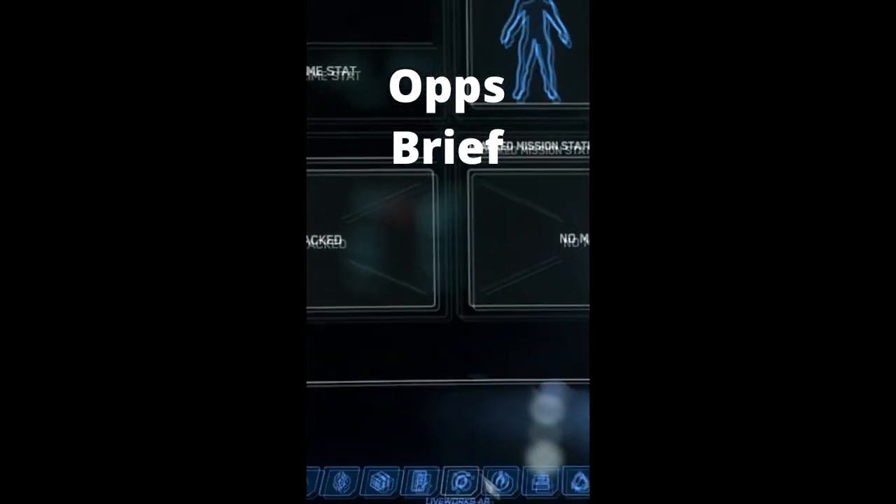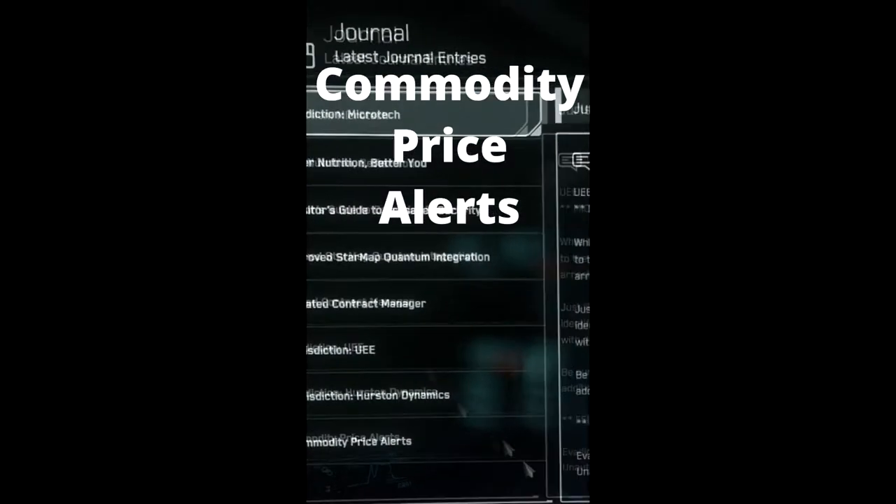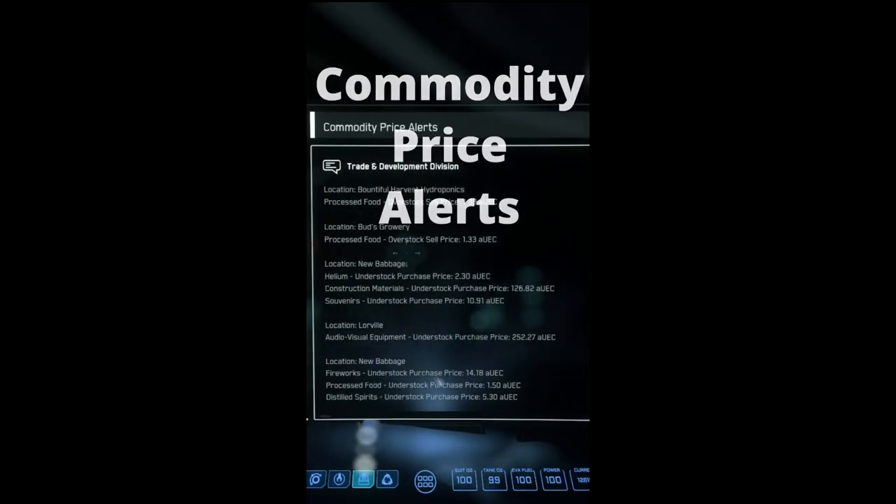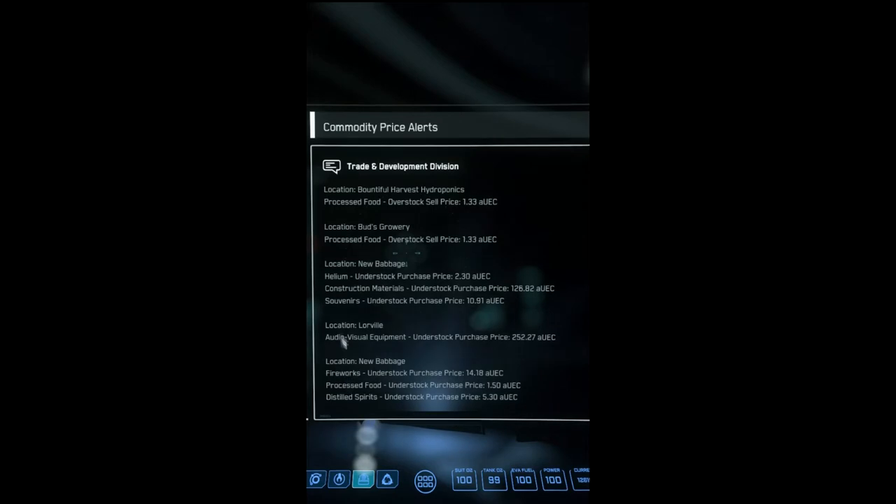Hey there, this is Ray with an Ops brief on the new commodity price alerts, which will make it easy to make some money doing trading. You'll find them at the bottom of the list in your journal. It's really basic — you just see a list of places with a lot of supply or something at a discount price, and places with a substantial unmet demand.